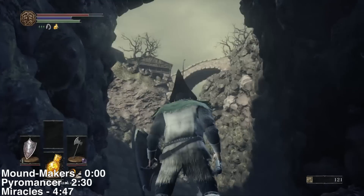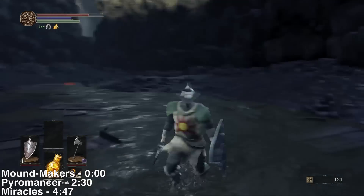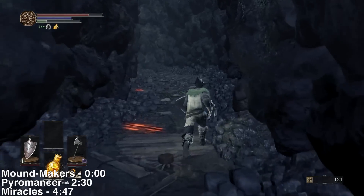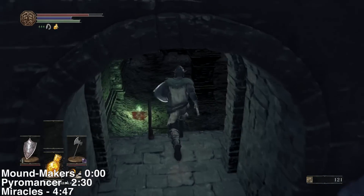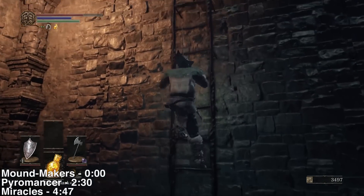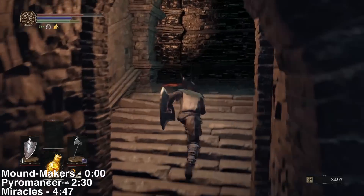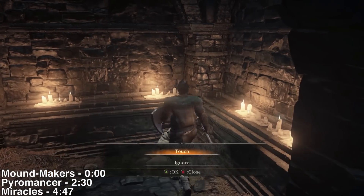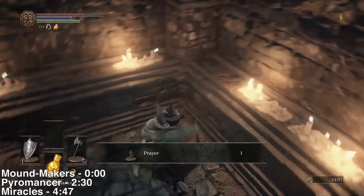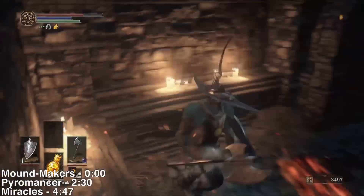Once you get out into the water here, you are directly below that bridge we were just looking at. There are some items and Titanite bugs, but go the other direction and run into this rock quarry area. Climb up the ladder quickly, and over here on the left is the miracle lady. Talk to her a couple of times and interact with her. She gives you a gesture. Ask for her service and she will be back at the Firelink Shrine.